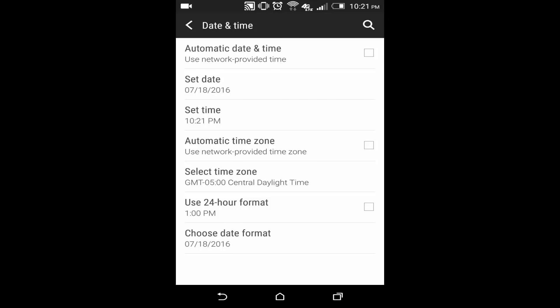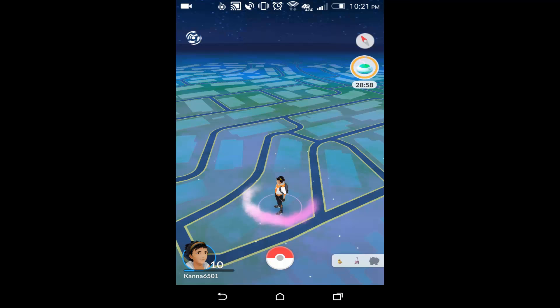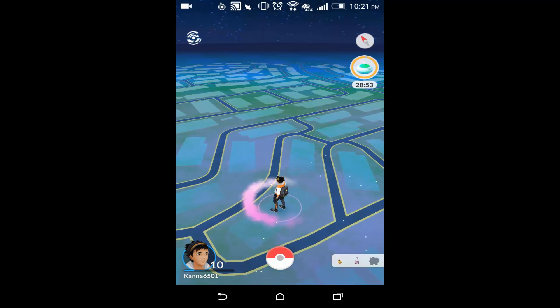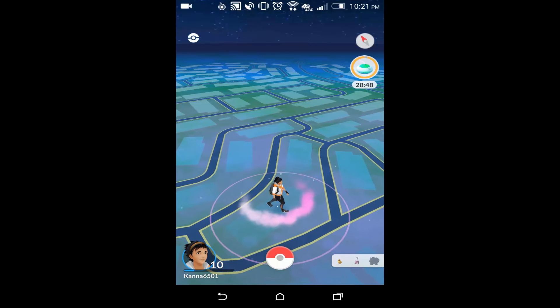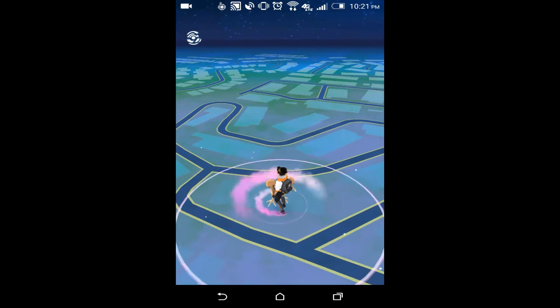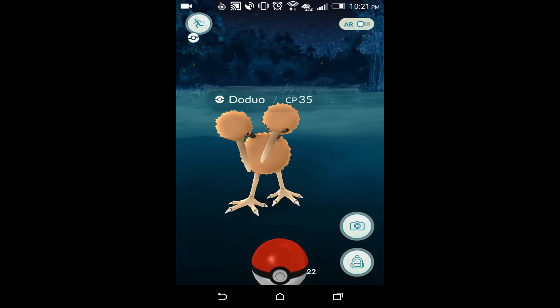Just click okay — that's it. Now just go back to your Pokemon Go. So there is 28 minutes on the instance; before it was 24, I believe. Enjoy this hack! I just got another Dodo when it was 28 minutes on the instance.